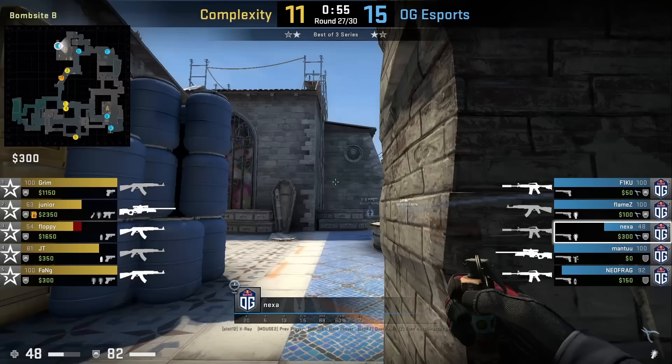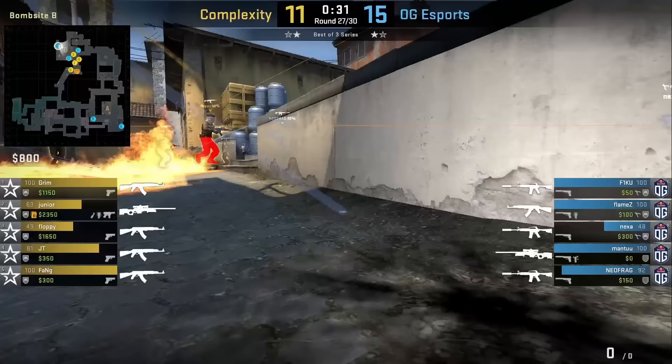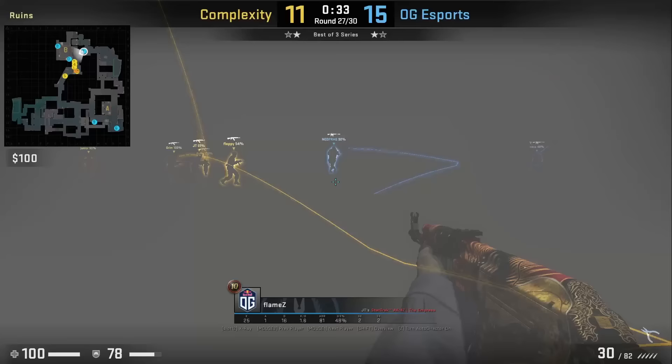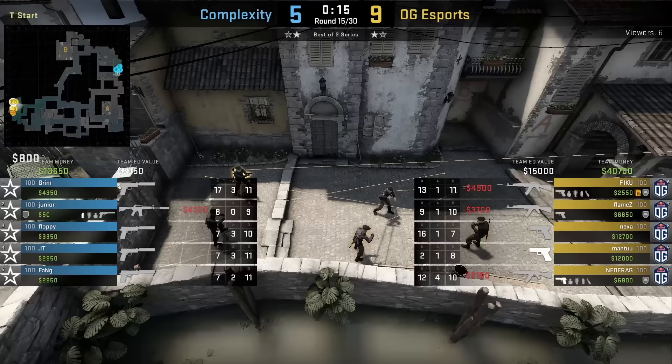Nexa has a pool flash lineup — crouched back left of the dark pillar — for Flame CT, who plans on pushing the CT smoke when Coal XQ. Well, Coal XQ to B and Nexa throws the flash into pool. Flame pushes through and kills 2 blind Coal players. Nice setup from Nexa.